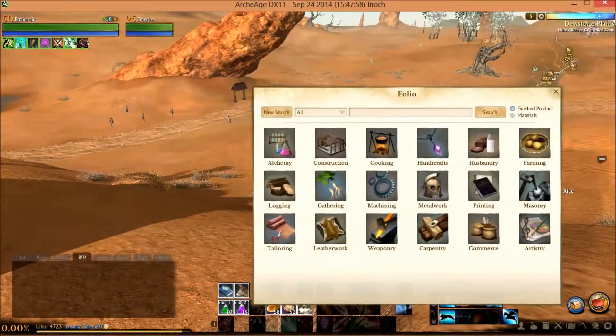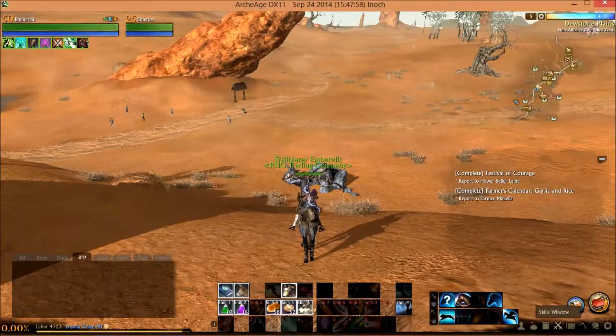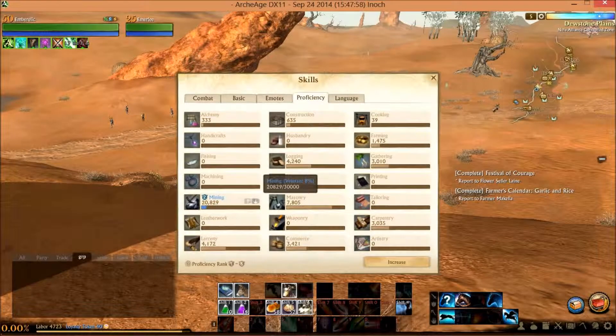As I've stated in previous videos, there are 18 main crafting areas that one can focus on, but there are also 3 additional skills that could just as easily be considered crafting that you can gain proficiency in. As you can see here, mining is one of them. I did a lot of mining in order to be able to build the house and the farmhouse.